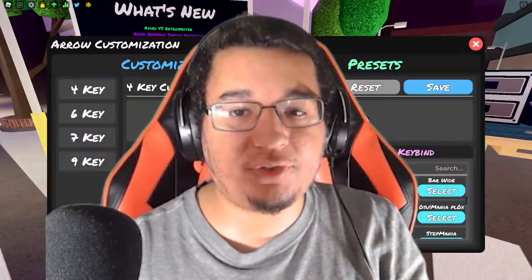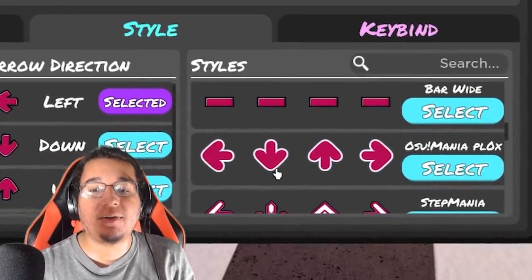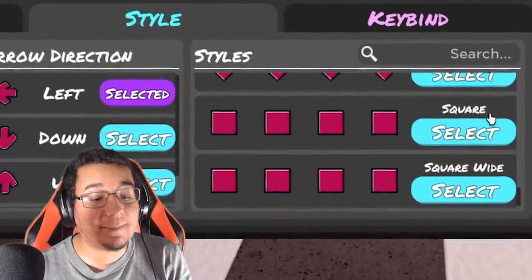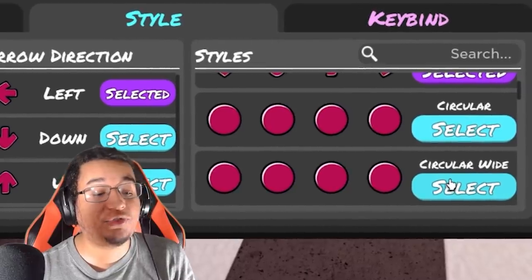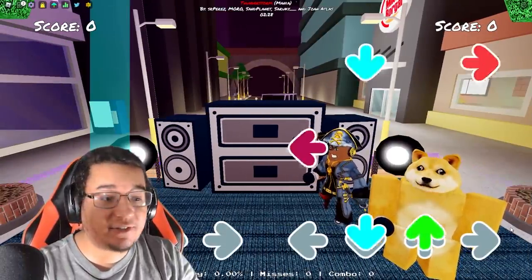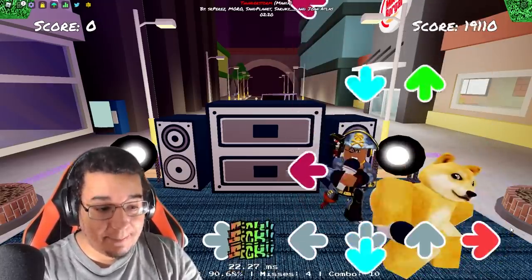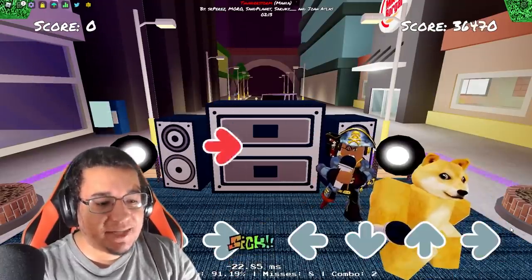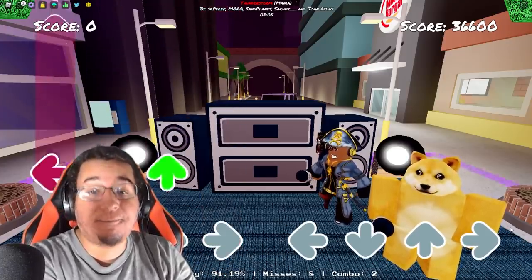We have two new arrow skins in this update. We have the Awesome Mania Plox arrows which are like these kind of cartoonish arrows — they have a white outline around them which is pretty nice. They've also updated a couple of arrow skins to make them wider than usual. For example the square — they made a wider version of diamond as well, a wider version of the bar arrow skin, and circular ones. So if you want wider arrow skins, you have that as an option too. This is what the Awesome Mania Plox arrows look like — they look pretty cool.